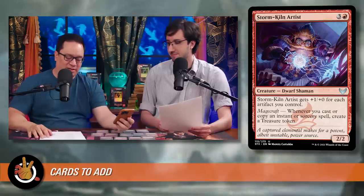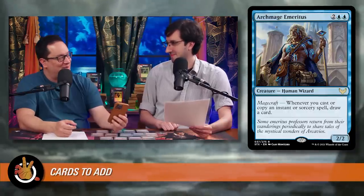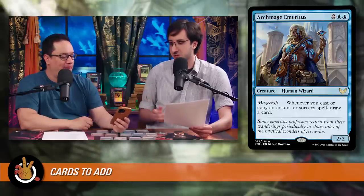The next card is Archmage Emeritus at $2.25 — two blue, blue for a 2/2 human wizard with Magecraft: whenever you cast or copy an instant or sorcery spell, draw a card. Also from Strixhaven. I've played this in decks that don't copy spells at all and it's good, but in this deck — in the Lightning Bolt example, that's draw two cards and kill two things for one mana. Cards like this enable you to be up on cards and up on mana from the course of doing what you already wanted to do, which is exactly where you want to be.